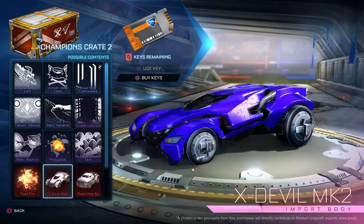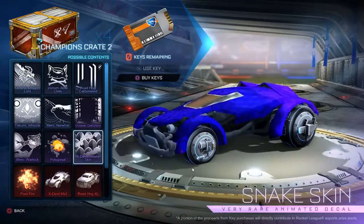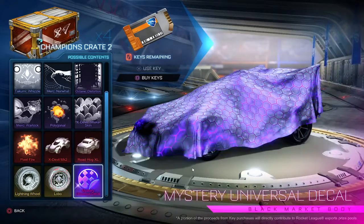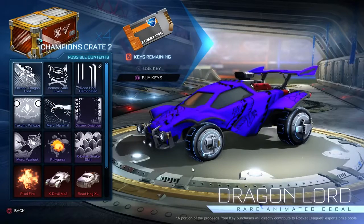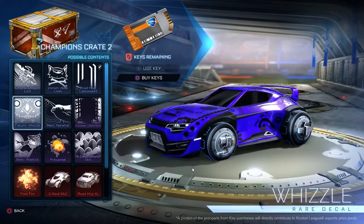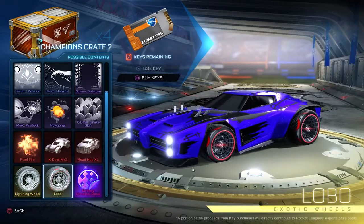Looking through Champions Crate 2, I want the lightning wheels and the Lobo wheels would be pretty cool. I'm kind of curious about what this mystery decal is. The Polygonal is cool but decals aren't really my style. If I get anything I probably won't use, I'll do a giveaway after because you have to wait a whole week to trade. Whatever I don't want I'll probably trade off to you guys.